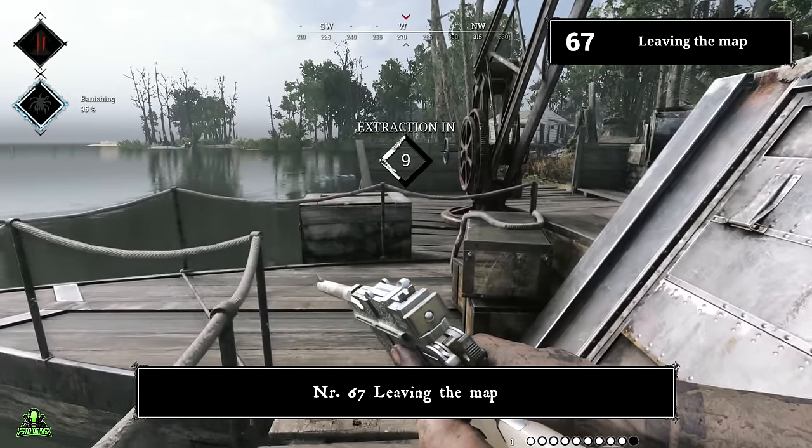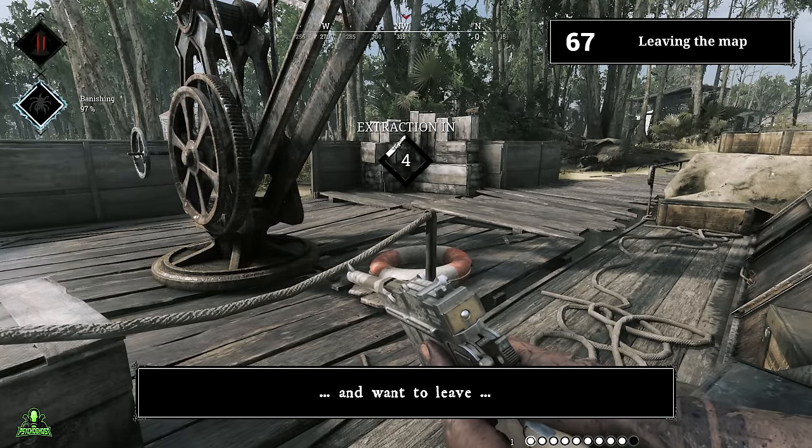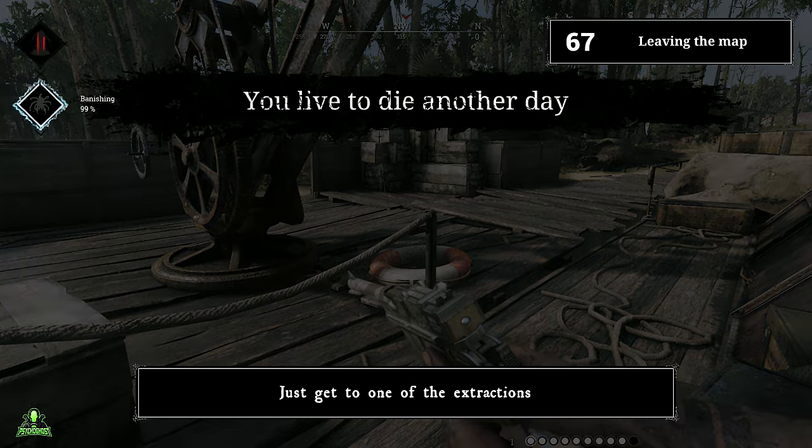Number sixty-seven: leaving the map. You can leave the map anytime you want. If you took a beating or don't think you can win a fight and want to leave, you can do so at any point of the match — just get to one of the extractions.